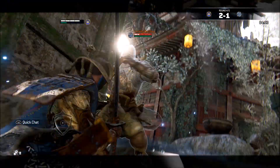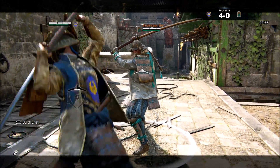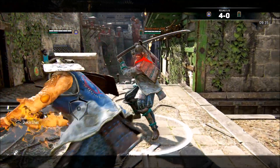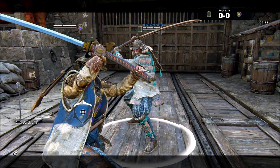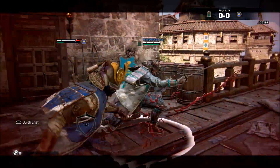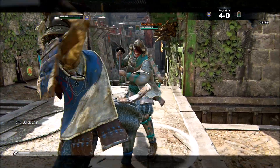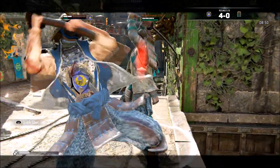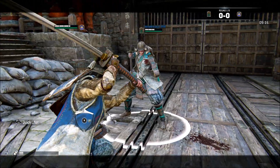With that out of the way, let's start with the layers of the unblockable mix-up. To stop the unblockable hit from the Kensei, you can just hit them out of it — and doubly so if the foe has a side dashing attack. Moving to the next layer, the Kensei can cancel their top heavy unblockable into an armored side heavy attack, which can beat any move if the opponent is trying to hit you through your top heavy unblockable.